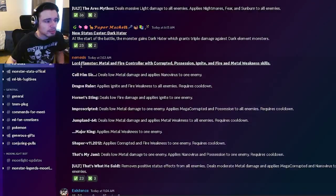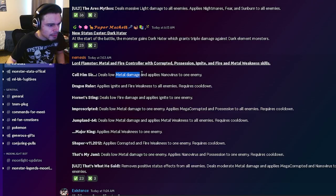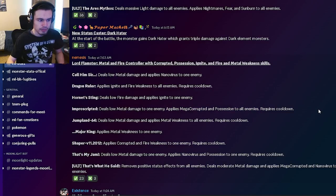Then we have another moveset for Lord of Flamster. He's a metal and fire controller with corrupted possession, ignite, and fire and metal weakness skills, which is also sounding pretty great. He has a metal damage with nano virus, which is pretty decent. He has an AOE ignite and fire weakness, which is pretty cool. He also has a single target ignite, and a mega corrupted and possession to all enemies, which is very good — that is actually a really great move.